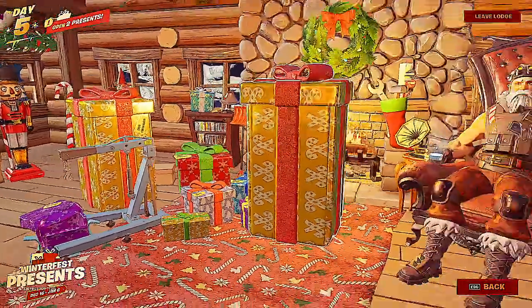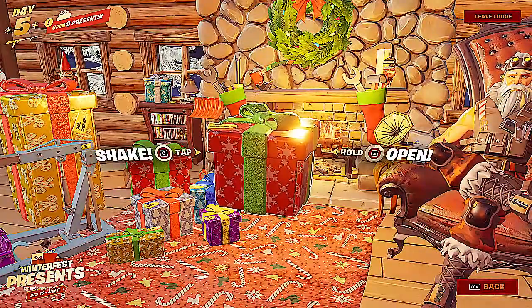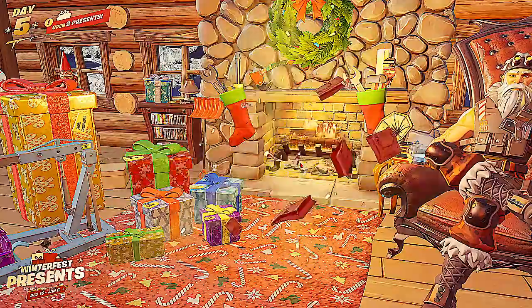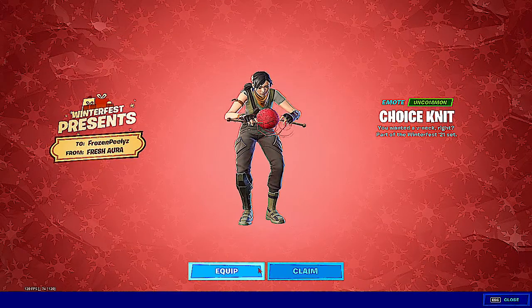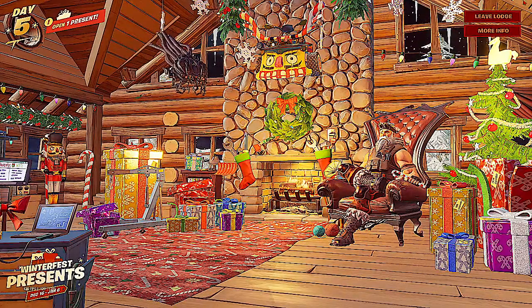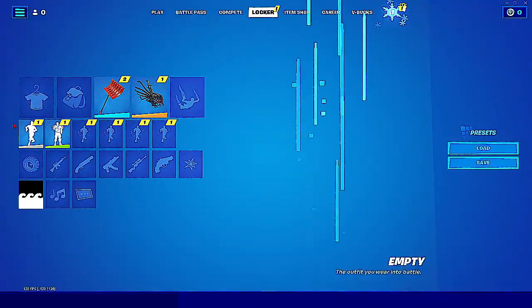We have two more presents. So we're going to open — this one is for last. As you see I can't open it. Nor can I open up the Peely. But we're going to get Peely early. So I'm going to press open on this thing. I'll just press equip. And now see we have one remaining. So what we want to do is press leave lobby. There's one right here. Still no Peely.